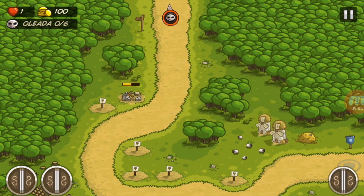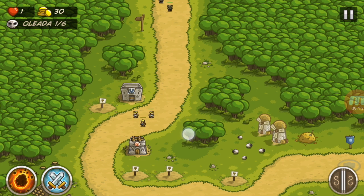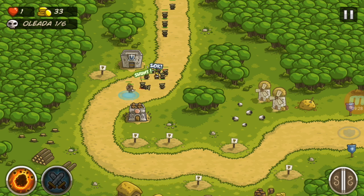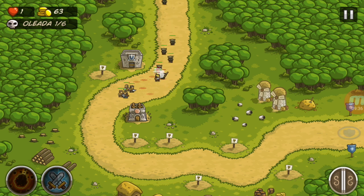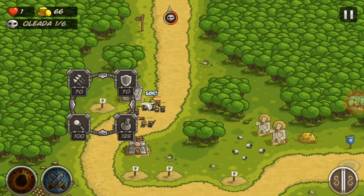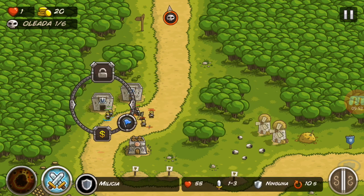Entonces ponemos aquí milicia y arqueros. Se aproxima una gran oleada. Recuerden: una vida — debemos estar bien atentos. Utilizamos de una vez los meteoritos para deshacernos de más enemigos, porque es una gran oleada. Ya que tengamos 70 ponemos los otros. Se nos pasaron dos — no, no se nos pasaron. Ponemos los otros dos aquí.